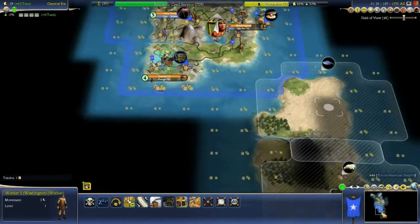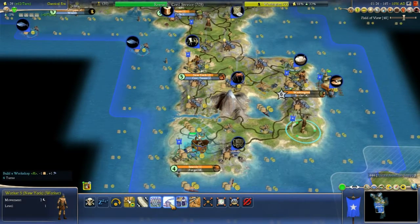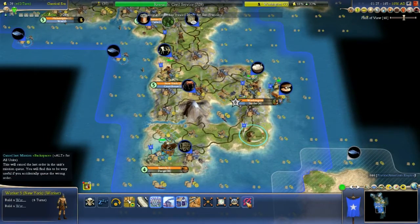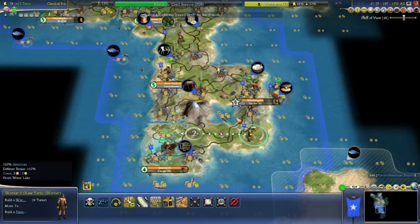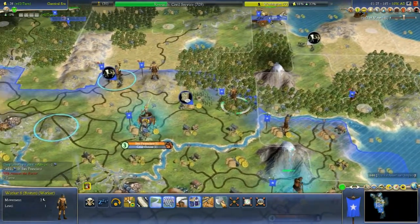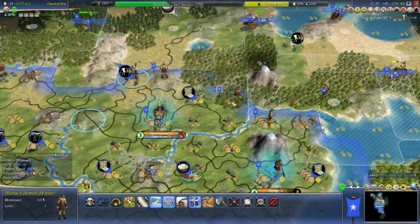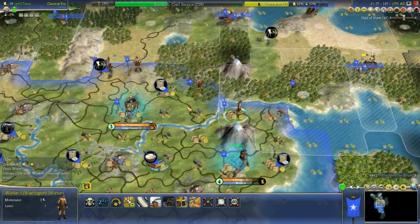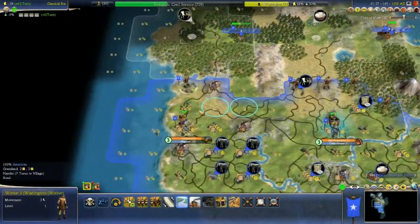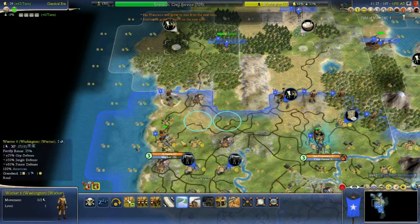I have enough worker turns to spare. I'm going to override that workshop with a farm once this thing is done, so I'll queue that up — shift workshop, undo, go there, build farm. You want to chop that forest to add production to San Francisco. That takes a bunch of turns. So you go there, do the same thing. You sit still, you build a road, and you get queued to go there.